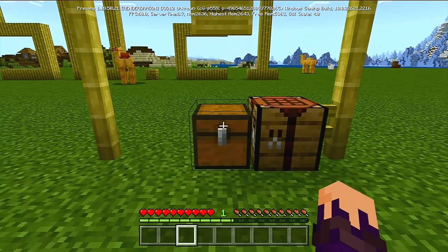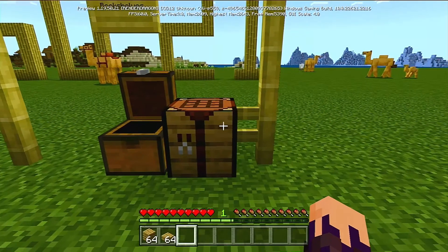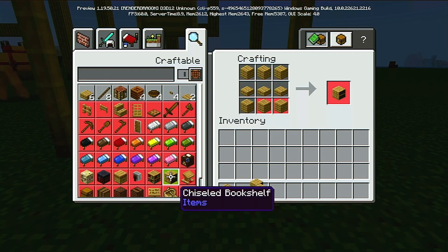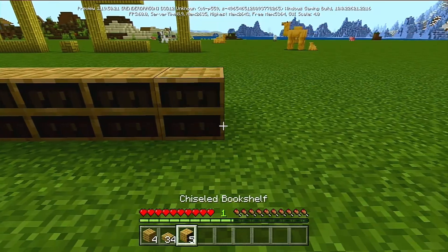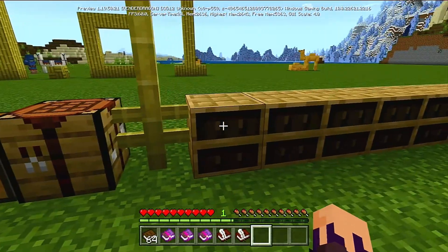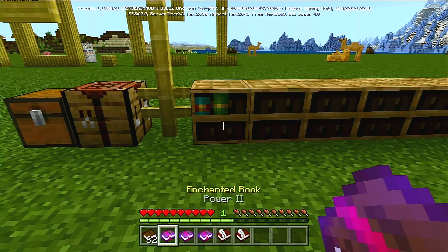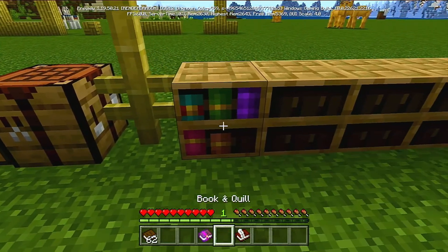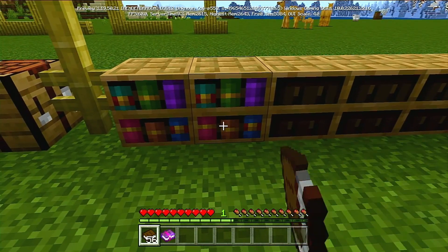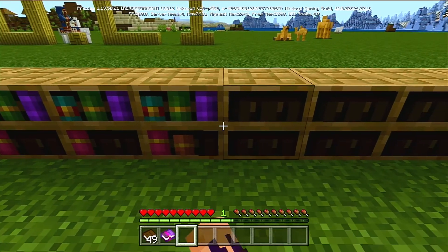Finishing off the features in the current preview is the chiseled bookshelf. If you're building a library, wouldn't it be great to store your books in a decorative bookshelf instead of chests? Take some planks and some slabs to craft chiseled bookshelves — completely emptied out, allowing you to fill them with whatever books you want. Unlike chests it won't store 27 items; it stores six. You can put regular books, enchanted books, or books and quills in there.